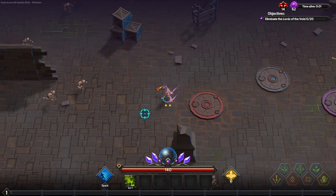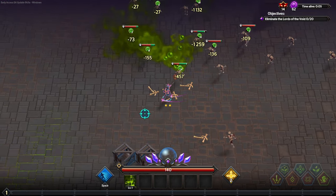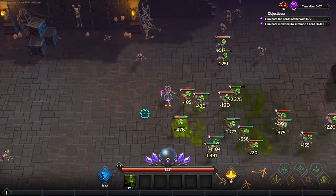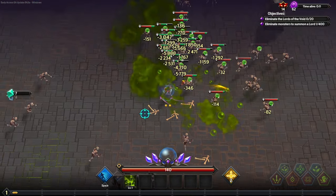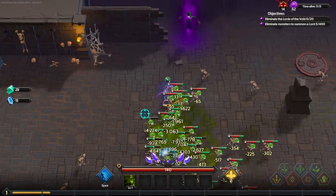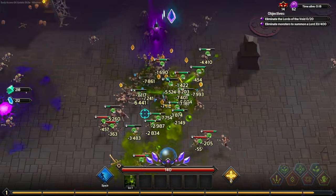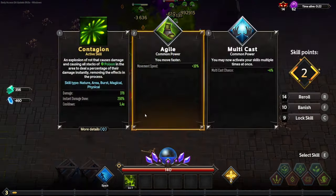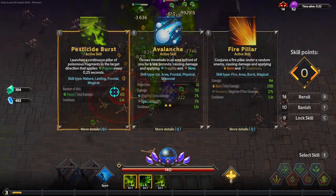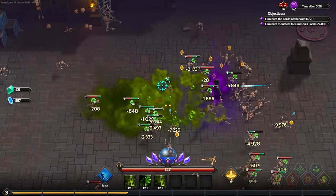Starting off with pesticide burst, you do need to get quite a bit of crit — at least up to 100 as quickly as possible — because there are DoT passives that give you more poison with crit attacks. You have a chance to poison on crit, and that's going to help you deal more damage with your contagion as well, so every time you see those passives, take them.